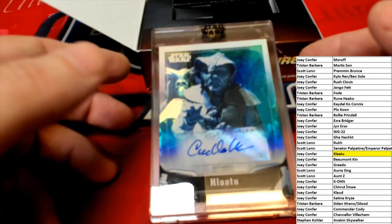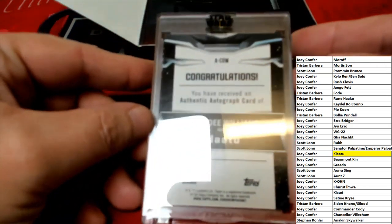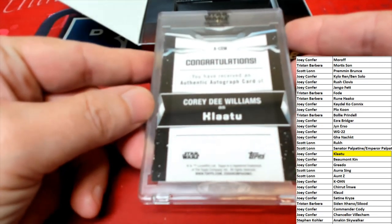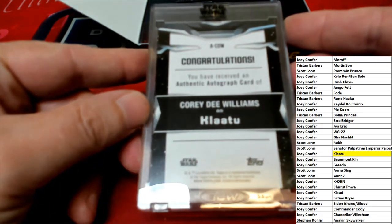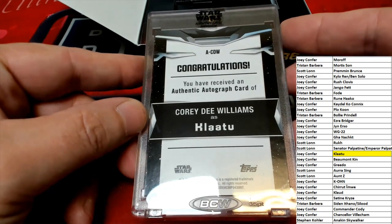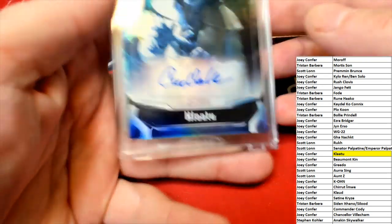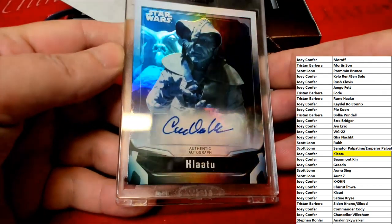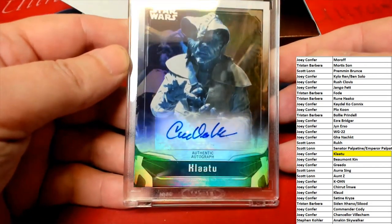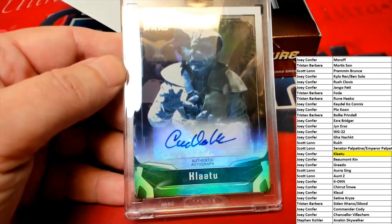It's going to Joey C. Let's turn it over and take a look and see if we've got any number on here. Do not see a number on there. No number on the back, no number on the front that I can see. Nice colors. Sharp card. There you go, Joey C. Thank you very much.